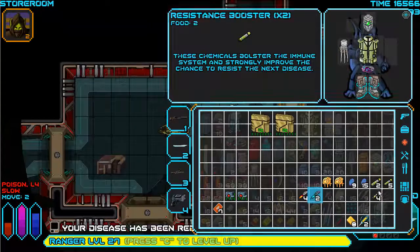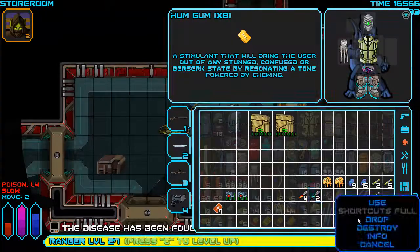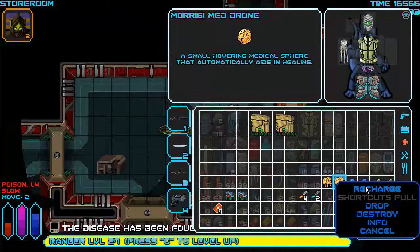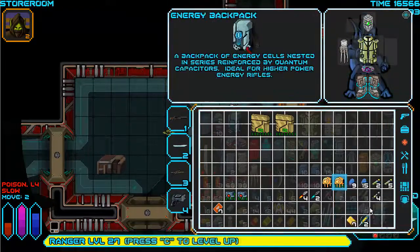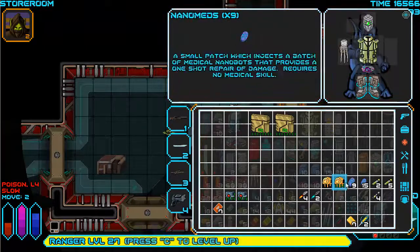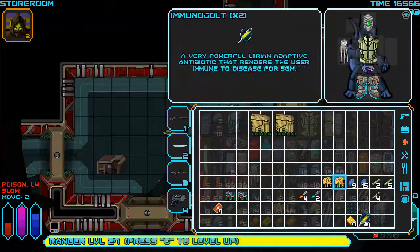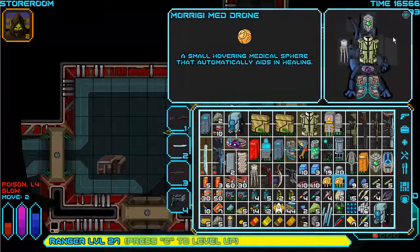Now what about poison? I don't have anything that reduces poison. No serum. Hum gum should get rid of slow but it doesn't. I'm going to use an energy pack and recharge my Morgan med drone, then equip it. Using disease resist again.